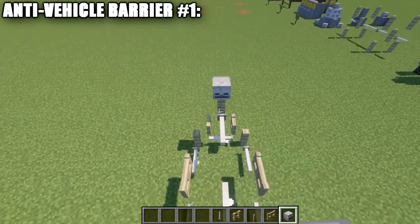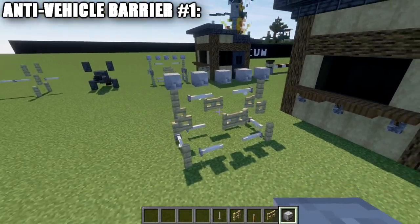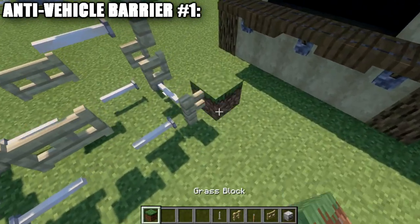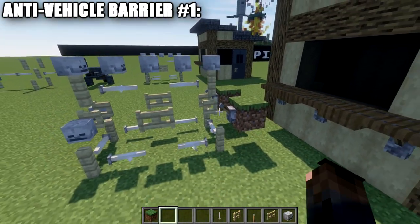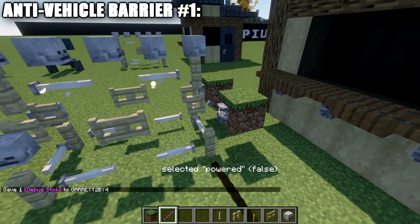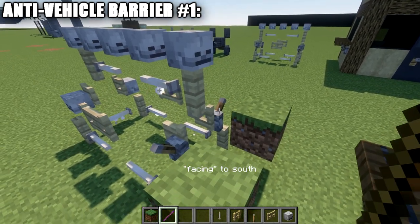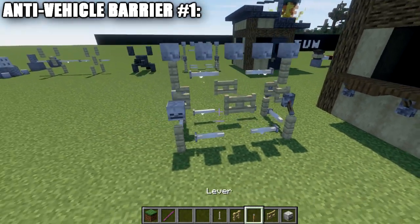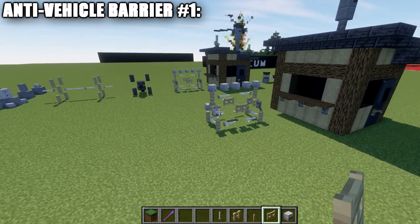Add end rods coming off those fence posts and place another fence gate above the midsection so the end rods all connect in a cross pattern. On top, place a row of skeleton skulls across. For Java, you can use the debug_stick command (/give @p minecraft:debug_stick) to rotate levers to connect up to the fence gates and set their power state, making for a cleaner look than skeleton skulls. That completes the first anti-vehicle countermeasure.